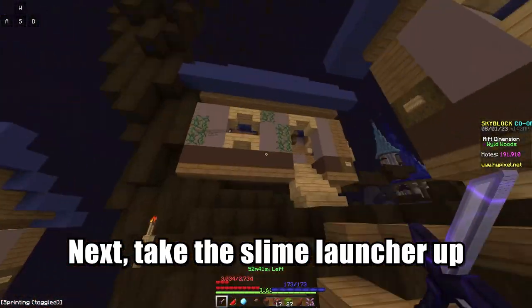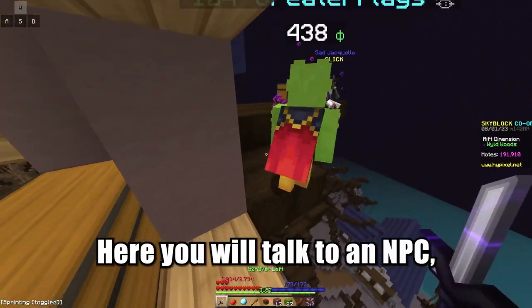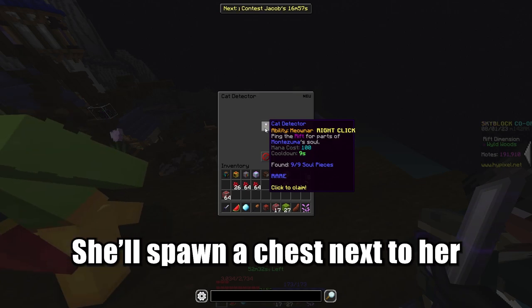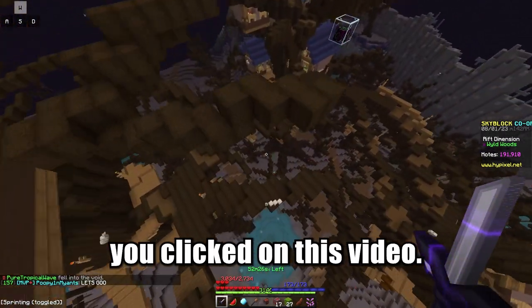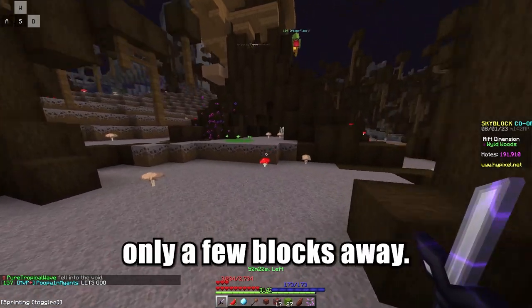Next, take the slime launcher up and follow my path. Here you will talk to an NPC which will give you your quest to search through chests. Once you do that, she'll spawn a chest next to her and you can take the dead cat detector. The dead cat detector isn't that much use, which is probably why you clicked on this video. But don't worry, I'll be showing you all the locations, starting with the one only a few blocks away.